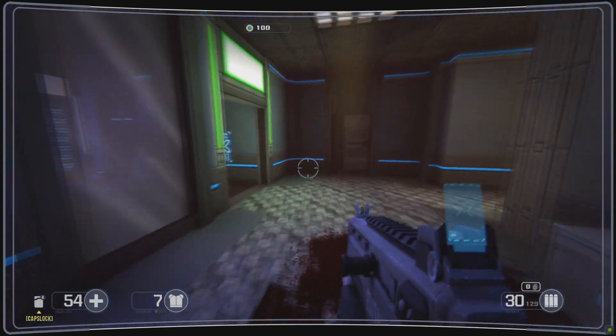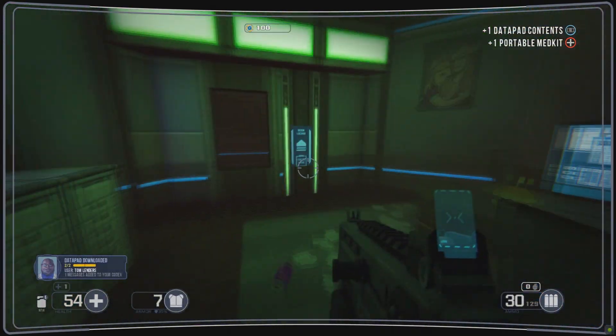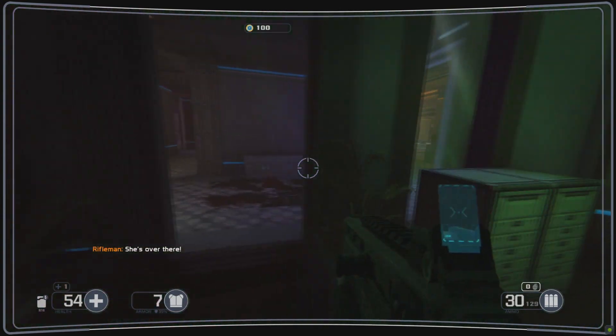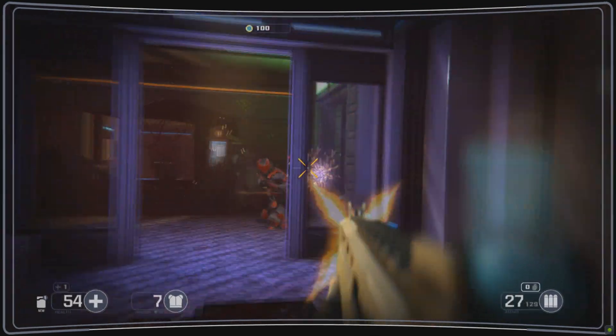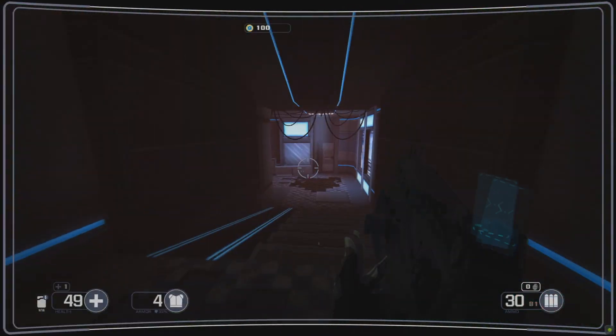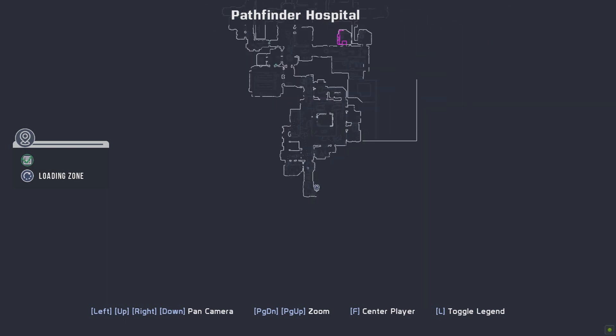When you go to the main lobby of the Pathfinder Hospital, there's going to be this room that's green that has a med kit you can pick up, a data pad, and a door to unlock. This is in the southern portion of the hospital on the very bottom of the map. It's going to be a little bit difficult to show you on the map where to go exactly, because it's a lot of lines and not really specific.